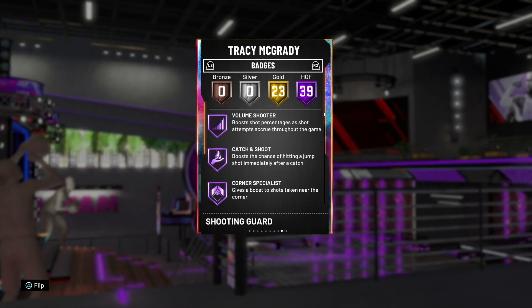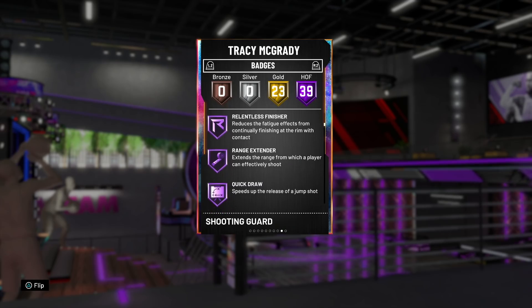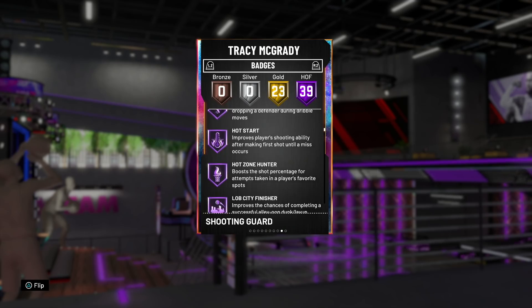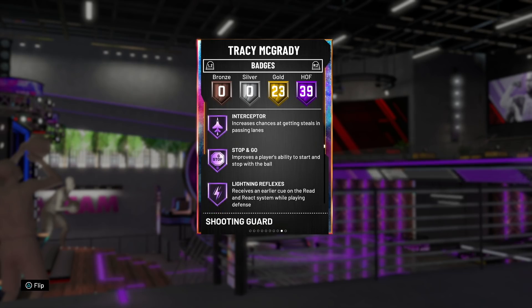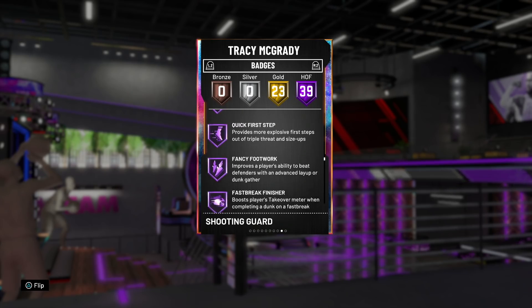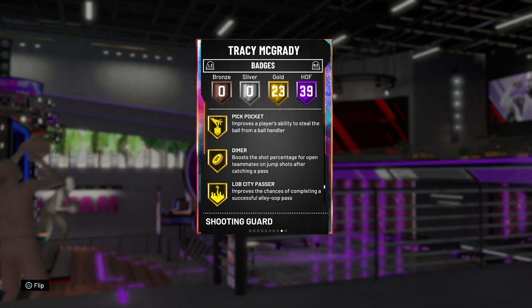His badges include Volume Shooter, Catch and Shoot, Corner Specialist, Difficult Shots, Tireless Shooter, Acrobat, Slippery Off Ball, Release Finisher, Range Extender, Quick Draw, Anchor Breaker, Hot Start, Hot Zone Hunter, Hall of Fame Clamps, Interceptor, and Hall of Fame Quick First Step — so he's got most of the best Hall of Fame badges in the game.